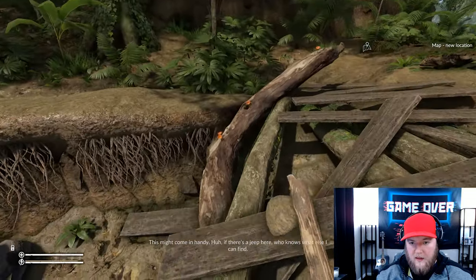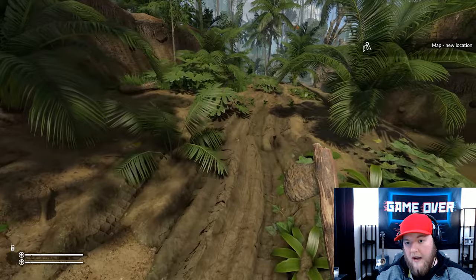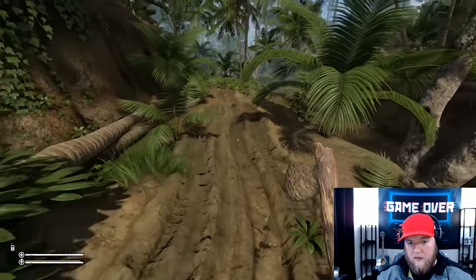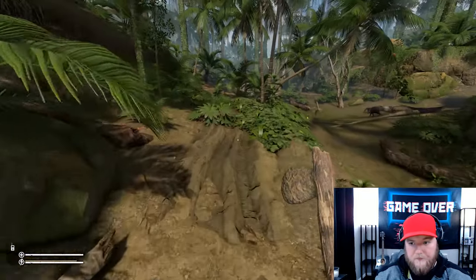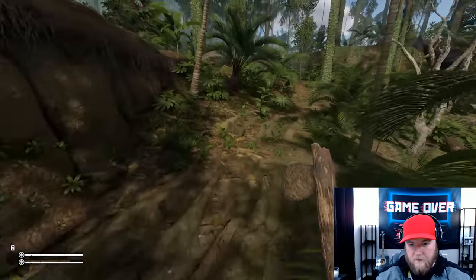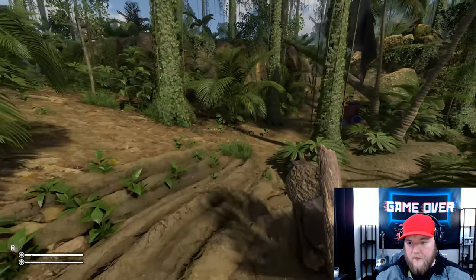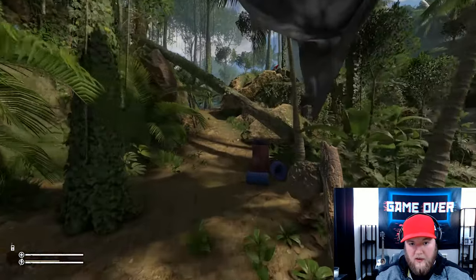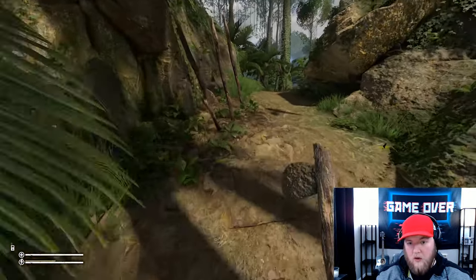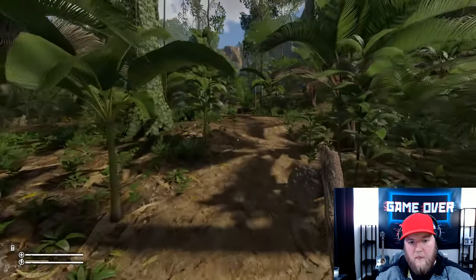From here it's just a matter of following the road — continue along the path that the jeep made. You'll get to a little log ridge going over with some barrels; if you see that, you are going in the right direction. Continue on the path.